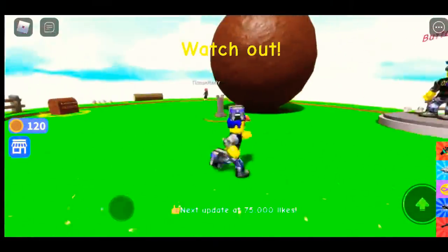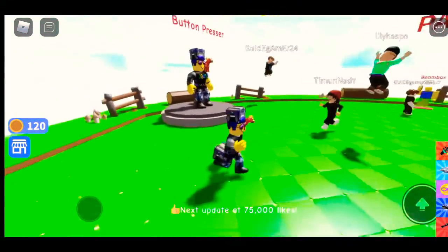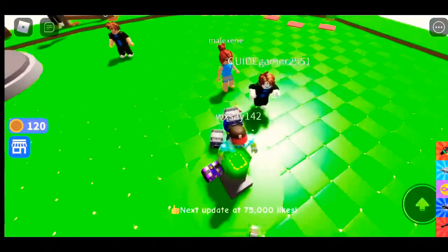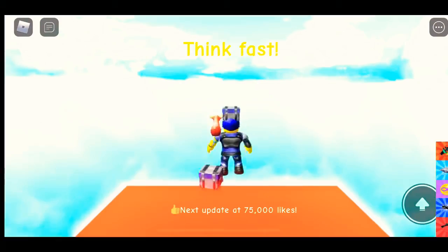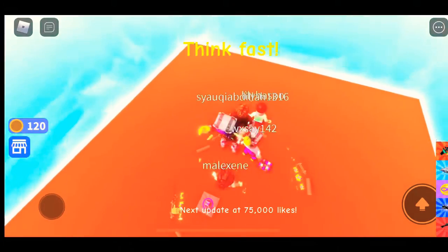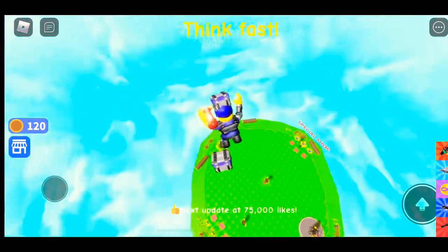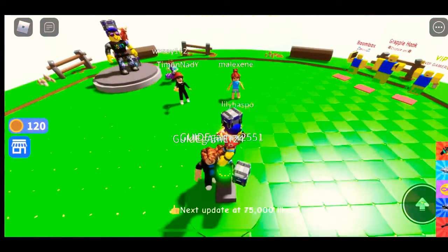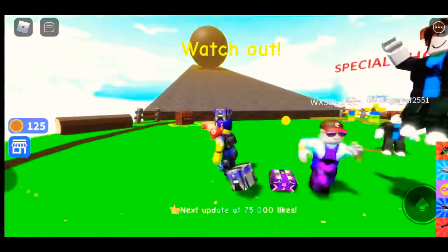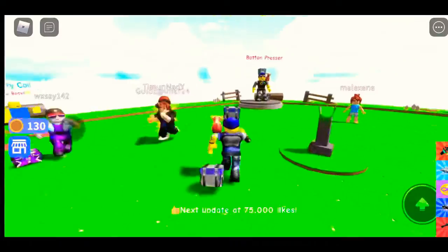There's a boulder — nope, I'm not touching that. Hey look, I'm the button presser! Does that mean I press this button here? Let me press it — oh, think fast! Look, the chest! No, I should have jumped. I didn't jump. I missed the chest — did you see that? That was my opportunity.